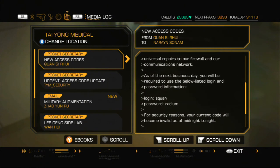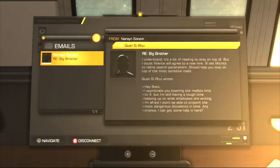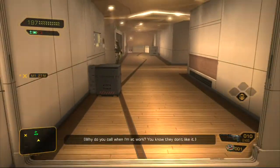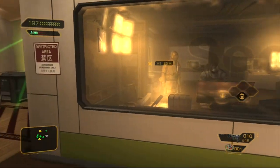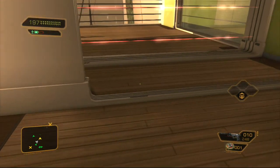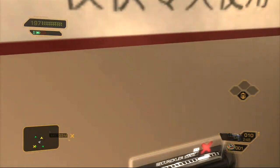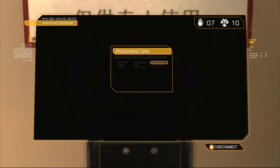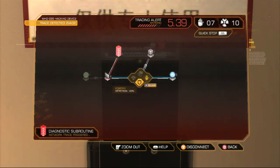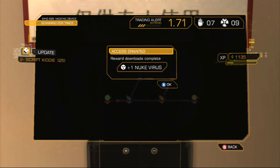Login and password update noted. Let's see what's on this computer. We gotta make our way into the data core room somehow. I'm gonna hack our way into this - if you get here before the guy walks away, it only activates once one of the guys steps away from the laser system. Nuke it - access granted, there we go. This guy didn't see a thing.